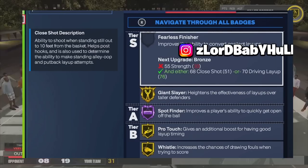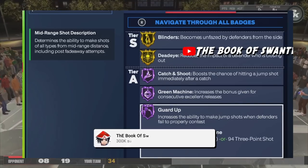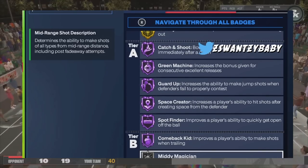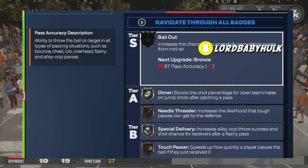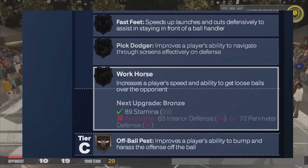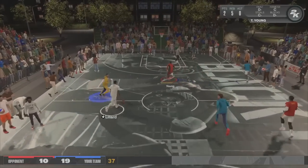They say they took Limitless out — it's probably now just built into your rating. Purple Catch and Shoot, Purple Green Machine, Purple Guard Up, Purple Space Creator, Purple Spot Finder — it's insane. Silver Midi, Purple Open Looks, Gold Whistle. You got some passing badges too: the blow bys, the ankle breakers, off-ball pass, Slippery Off Ball — purple. Come on man, this is crazy.